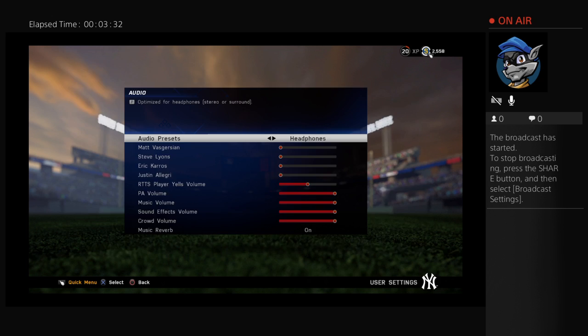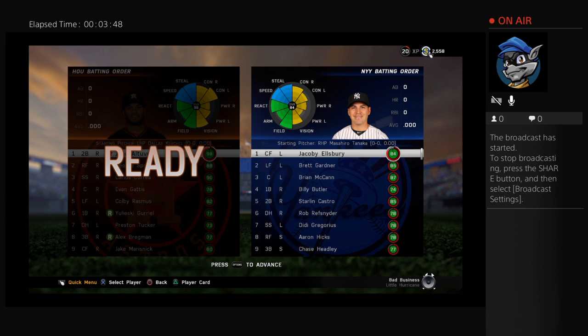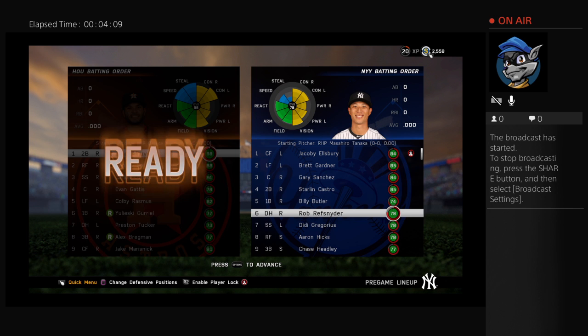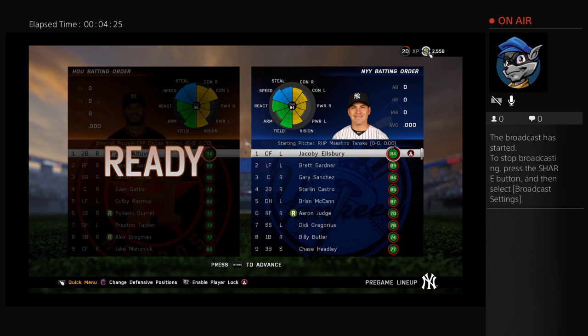We've got a tough matchup against Dallas Keuchel and the Houston Astros on opening day. You hit the R2 button on your PS4 to lock onto a specific player — Ellsbury is naturally a leadoff hitter so I like having him in that spot. Don't really like three straight lefties in the lineup against Keuchel, so I'm going to change that around. Still want McCann DHing. Aaron Judge I'd like to hit here too. Yankees have so many left-handed hitters — going to keep the lineup roughly as is.